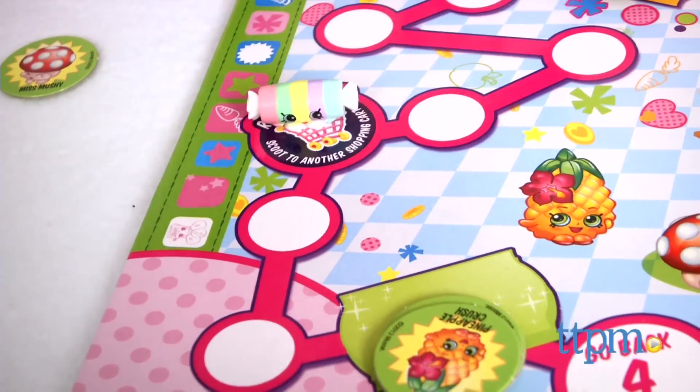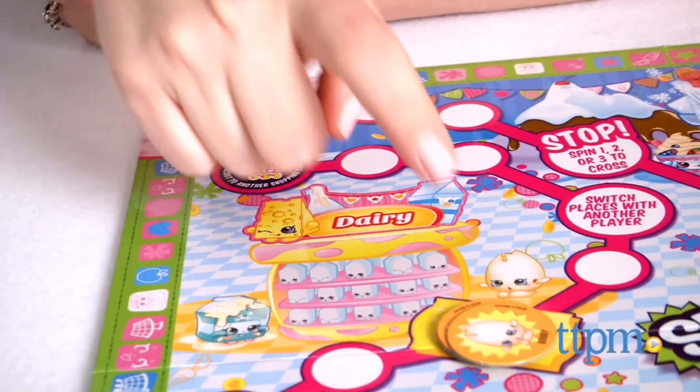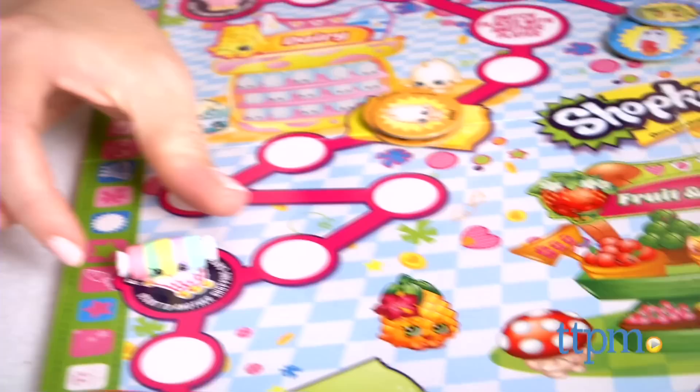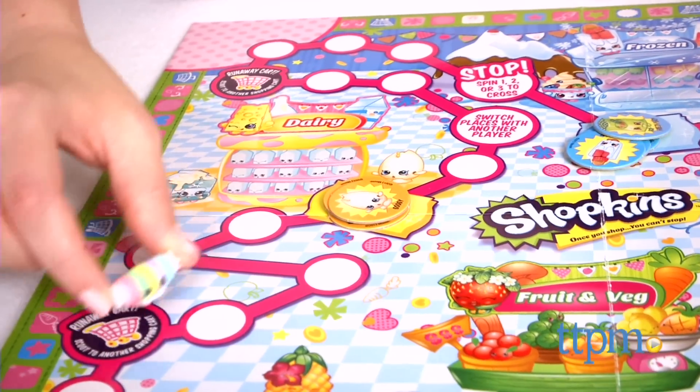If you land on a runaway cart space, you must immediately move to any other runaway cart space on the board. Keep in mind you don't get to collect tokens from any price tag spaces you pass on your way to the new runaway cart space, so be strategic about where you move your Shopkins.